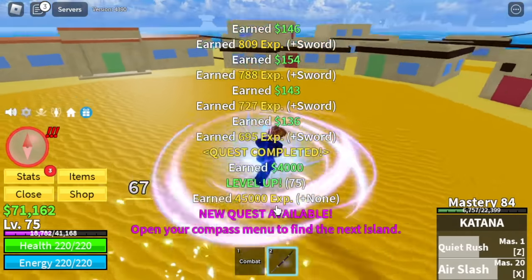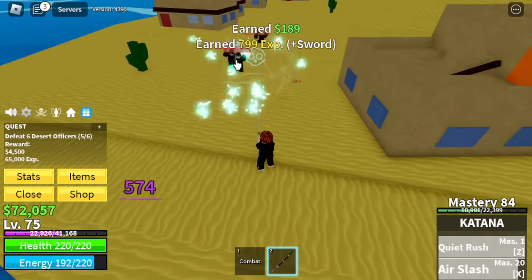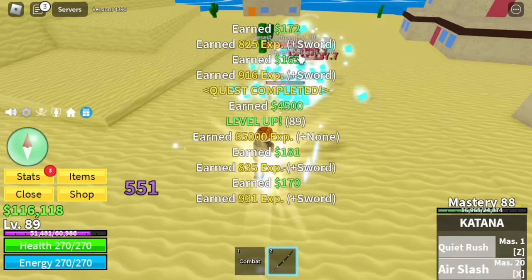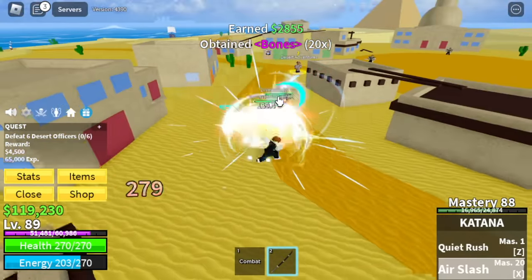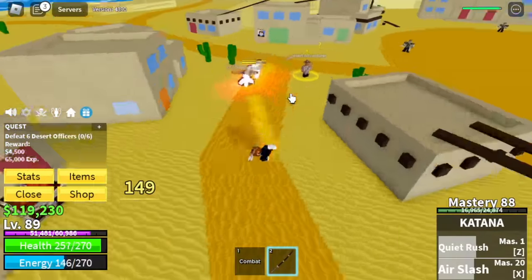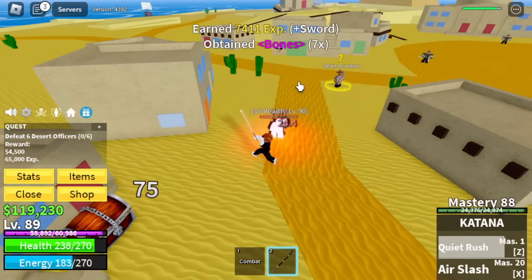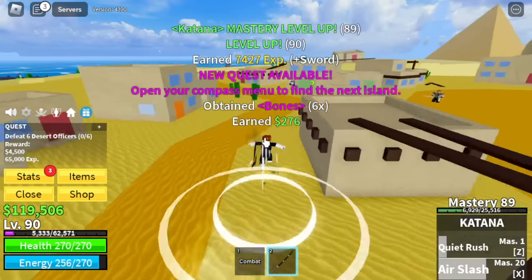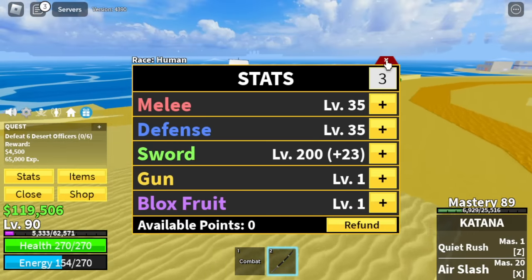After level 75, next up are the desert officers. Same strategy — it's easy to defeat. Left clicks and some skills. By the way, we have two skills for the Katana: the Quiet Rush and the Air Slash. Another cursed chest — this one's better if you want to grind, especially when you have two times experience. It's easy to defeat, and it gives out bones and decent experience. So at level 90, here are the stats: 35 mil defense, sword 200.